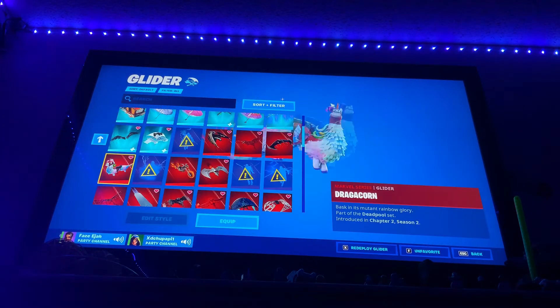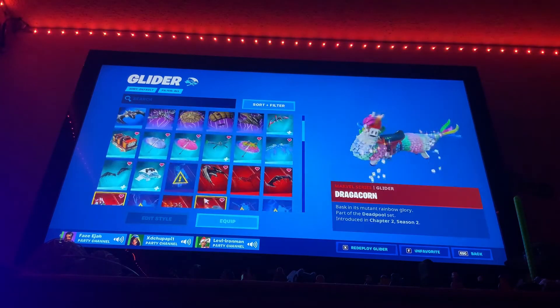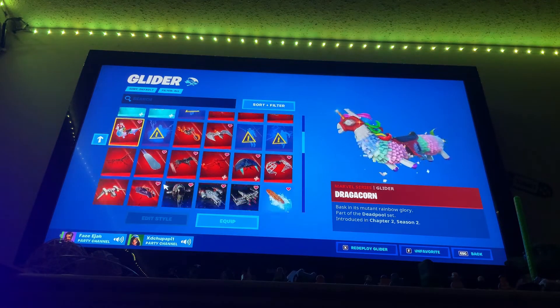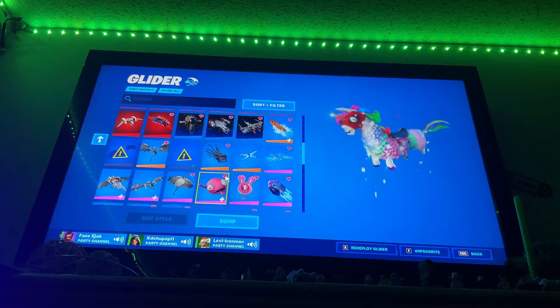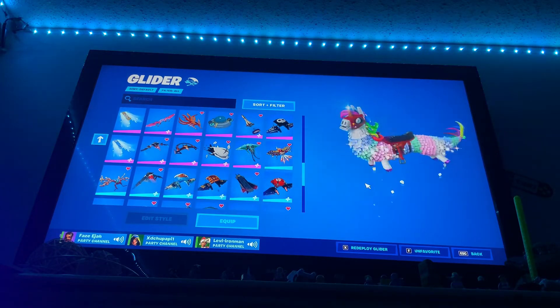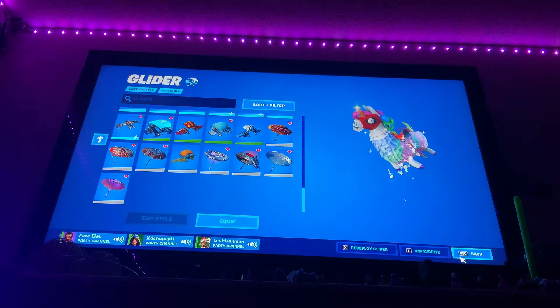I have 102 gliders. These are all my gliders — I only like this one, the unicorn one with the Deadpool mask. What the heck, did I use the Pizza glider?